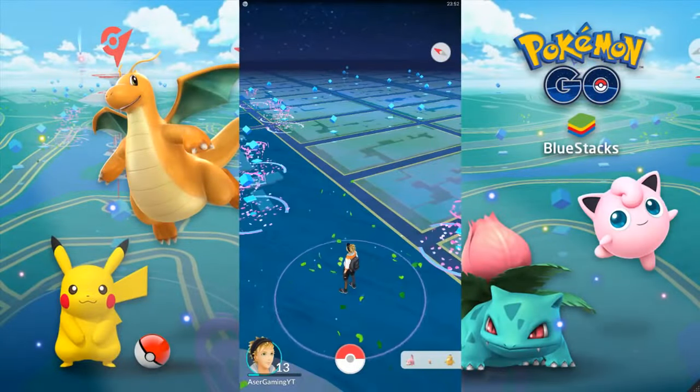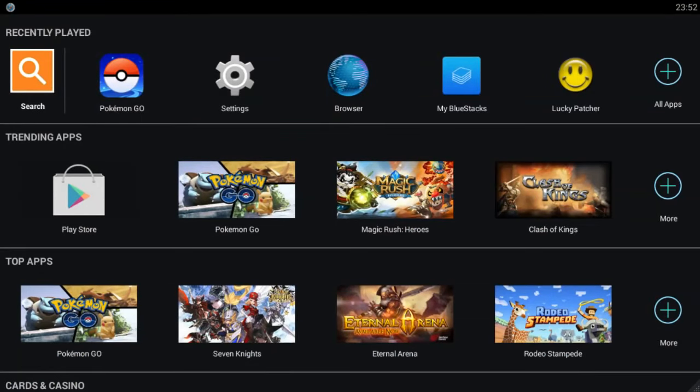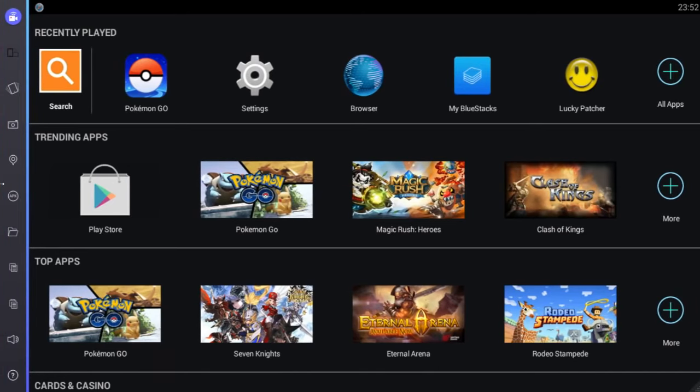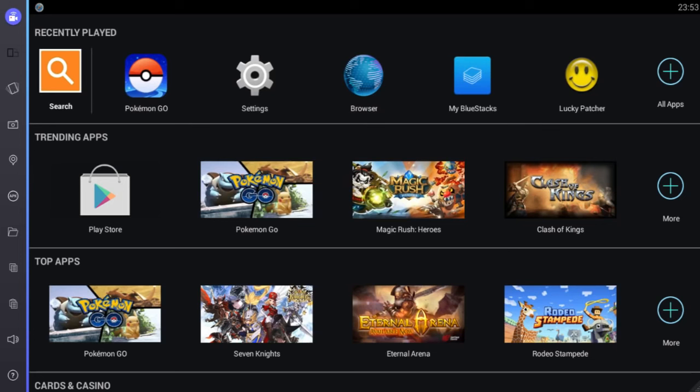Obviously you will need Pokemon Go first of all. You just go into install APK inside Bluestacks, after you finish it you'll find a browser and you go into the files you downloaded from the links in the description, click one of them, click open, and it's going to install automatically. So yeah, the Bluestacks emulator is really easy. The programs you're going to need: first is Pokemon Go, that's the most important, obviously.